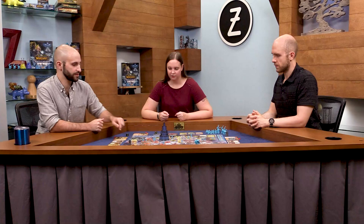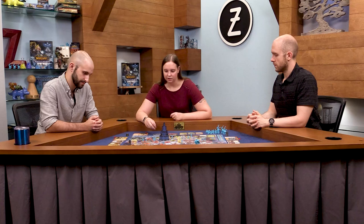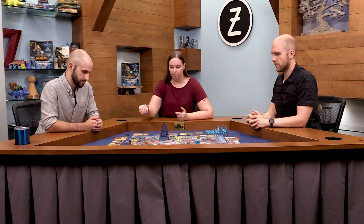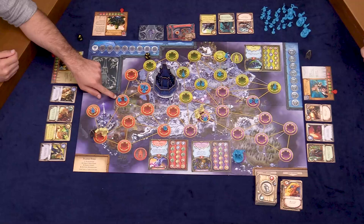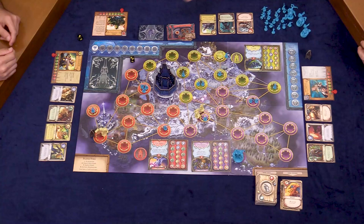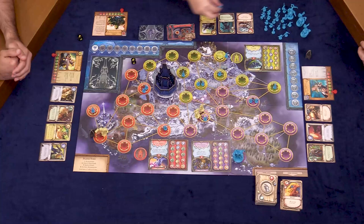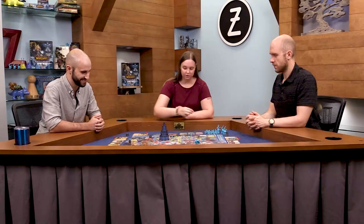I get to hit three spaces, but it has to include the one I'm on. Warsong Hold doesn't have anything, but I'll try River's Heart. I'll roll one die and see what I get — that's an excellent roll. For each success, you get to remove one ghoul. I've done my space and this space. For the third one, I'll try the Avalanche. I'll take it — just one, but it does defuse that from being extra bad. That was only one action.